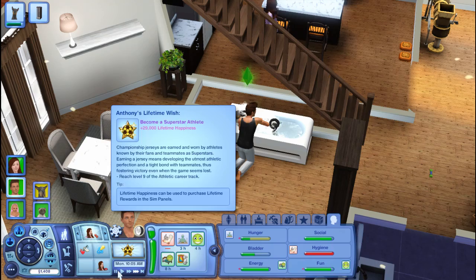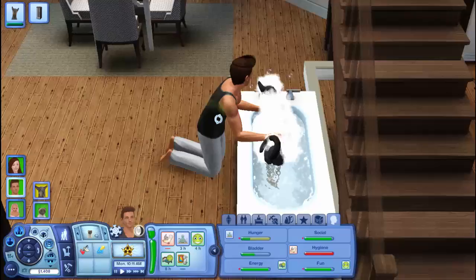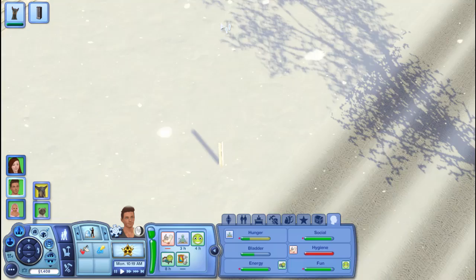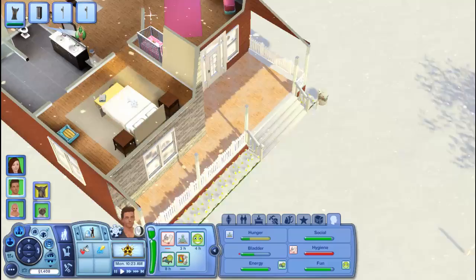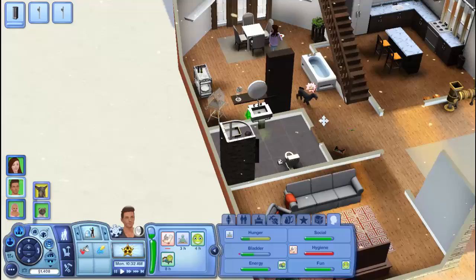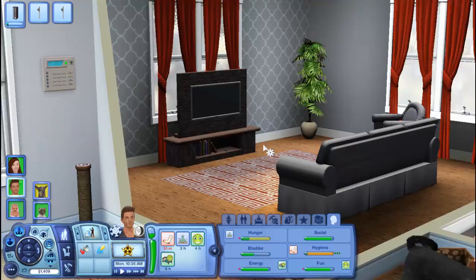Baby number two is already on the way — I mean, we just had Jessica, but they want their family to get big fast. Some of you were saying the house should feel a bit more family and cozy-like, and I would like to do that too. We don't have very much money to redecorate right now. I don't really like this gray theme of the living room anymore — I thought it'd be nice but I'm not really feeling it, so I do want to change that.